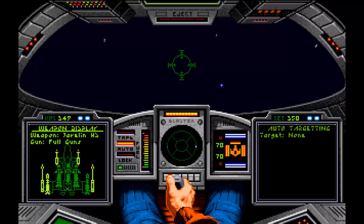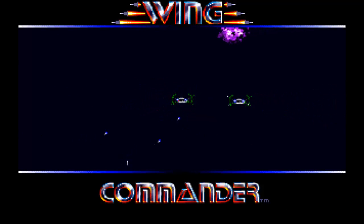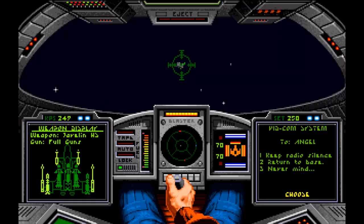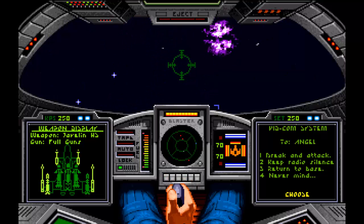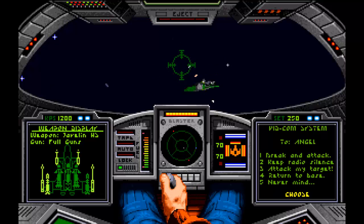Where's the autopilot? Oh, there it is, right there on the left side of the radar. I didn't even notice where the autopilot was. This is kind of a funky design for a ship. Stay on my wing for now. Okay, I'm going to get closer to this ship, then tell her to break and attack.